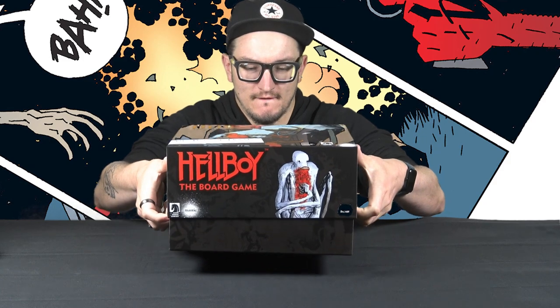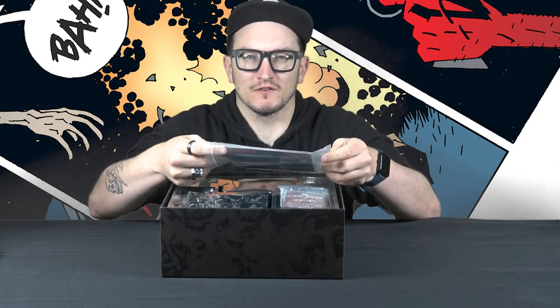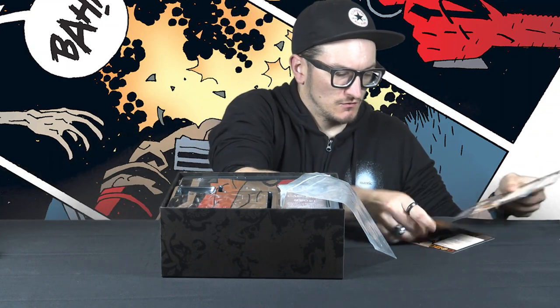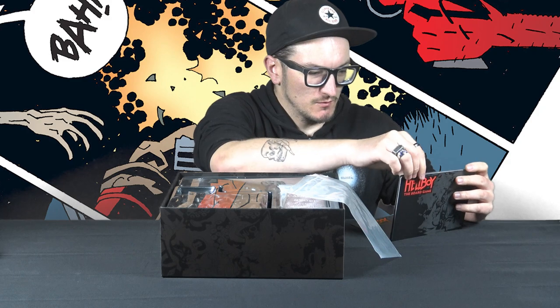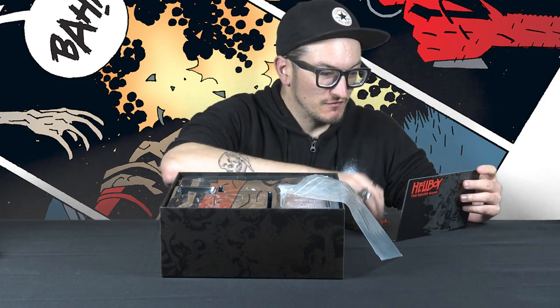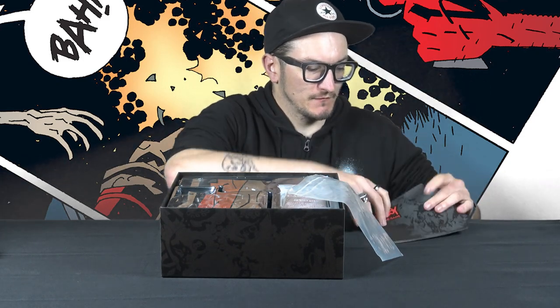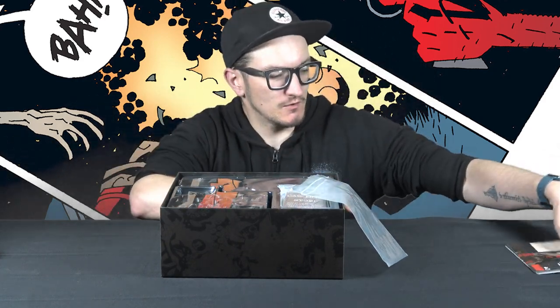So, new character cards in a nice little ziplock bag — those that love organizing their board games will be pleased to see that. We've got one, two, three, four, five, six, seven, eight cards. We've got Daryl Ashley, Agent Elizabeth Sherman, Abe Evolved, Johan Krauss, Modern Prometheus, Sledgehammer, and Ted Howards. Those that have already played the game will be familiar with these.